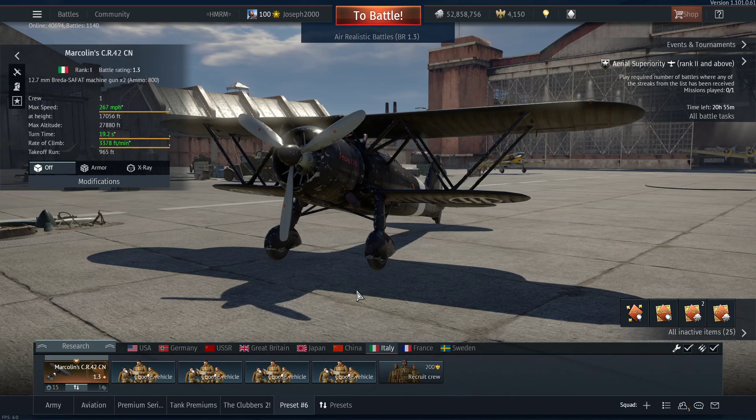The CR-42 is a rank 1, battle rating 1.3, and it costs 250 golden eagles. But if you pick Italy as your first nation, you will get it free.